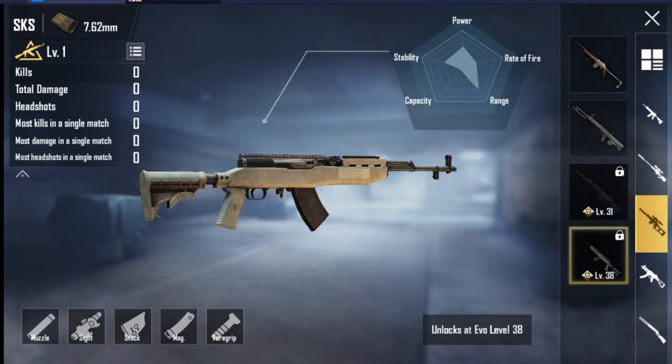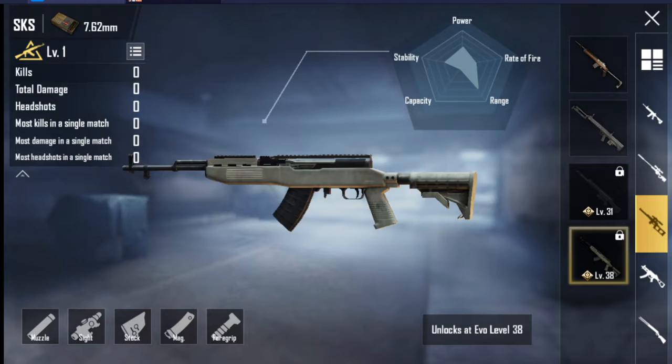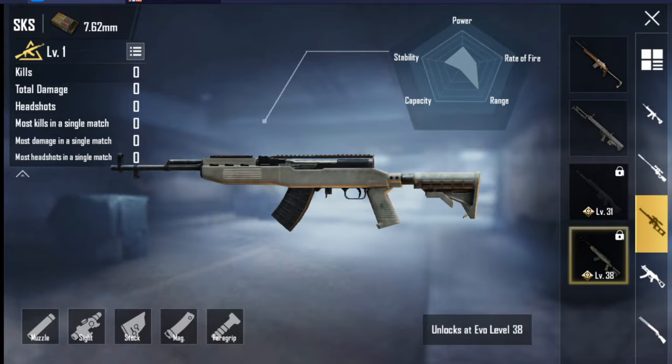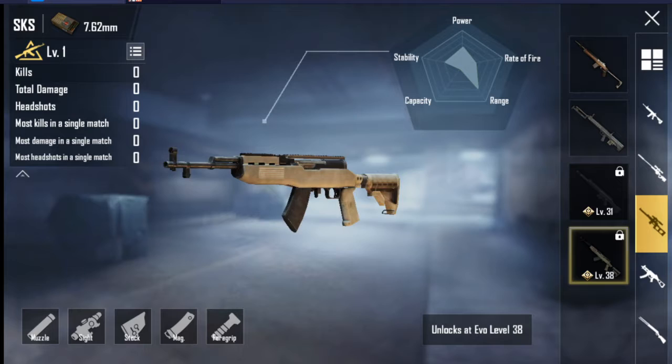There are some updates we can see for the SKS: adjusting the firing round in mid to long range combat, cheek pad is now attachable, added a lower rail attachment slot, decreasing the firing rate, decreasing the damage, increasing head, body, and limb shot modifiers, increasing vertical and horizontal recoil, decreasing the recoil recovery rate, and adding a new recoil animation.